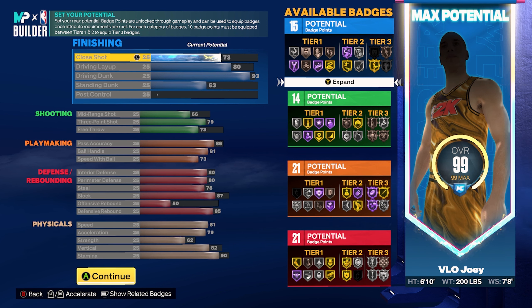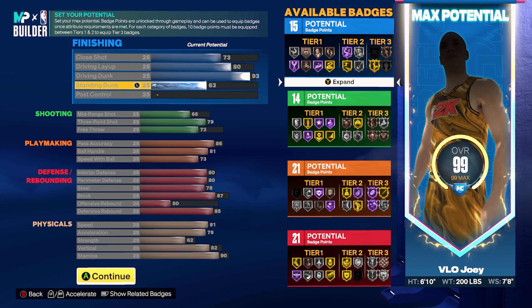Defense is pretty insane on this build: 80 interior, 80 perimeter, 78 steal getting Interceptor on silver, block at 87 for Silver Anchor, and 85 defensive rebound for Silver Rebound Chaser. On top of that, this build has 81 speed and 79 acceleration. To keep the name 'Point Forward,' you cannot lower pass accuracy below 86, and ball handle and speed with ball must be maxed out — otherwise you will not get the name Point Forward.